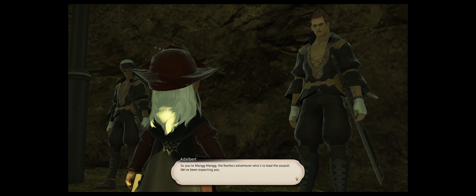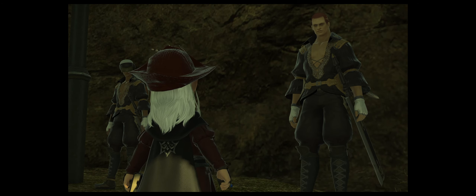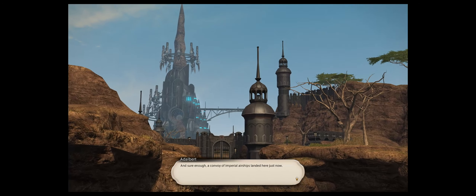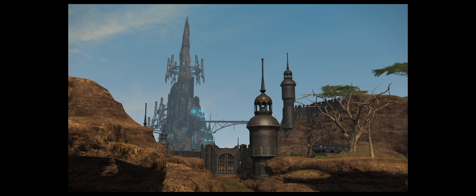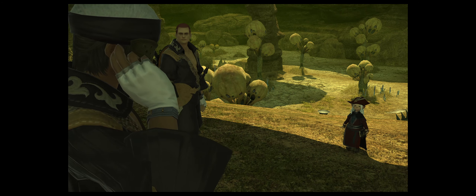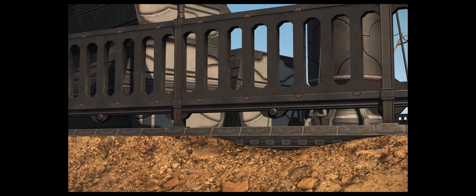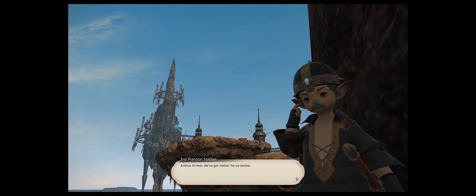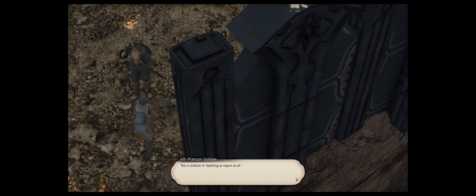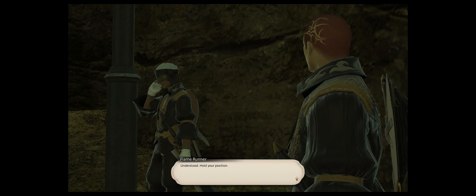Lieutenant Aldebert briefs us: Mang the fearless adventurer is to lead the assault. The Maelstrom reports that Riditon Sassarvina departed Castrum Occidens earlier, and sure enough a convoy of imperial airships just landed here — scouts are dispatched to verify his presence before we strike. Scout reports come in: Antline One, Two, Three all report target not sighted, then Antline Four reports target sighted. Position held.